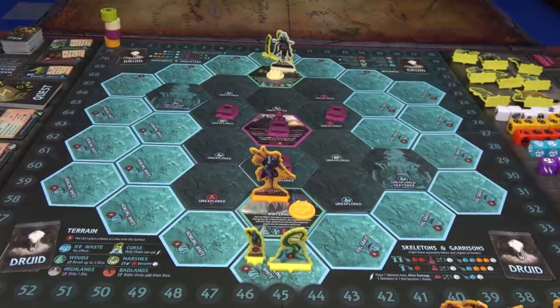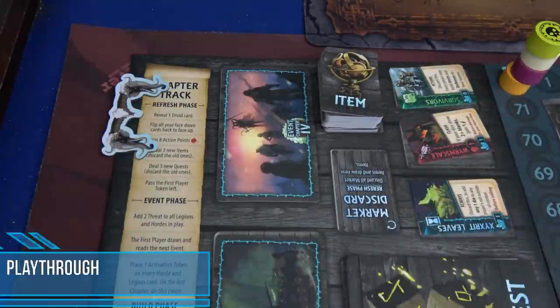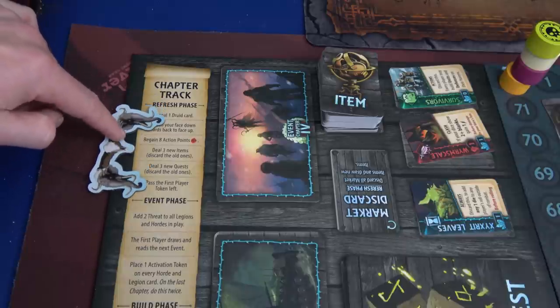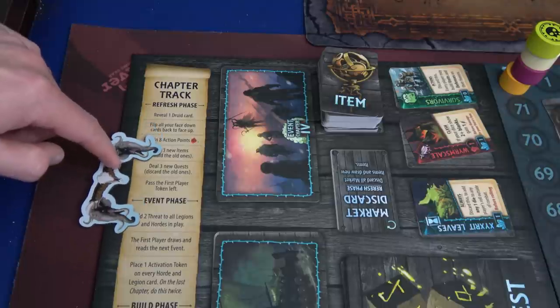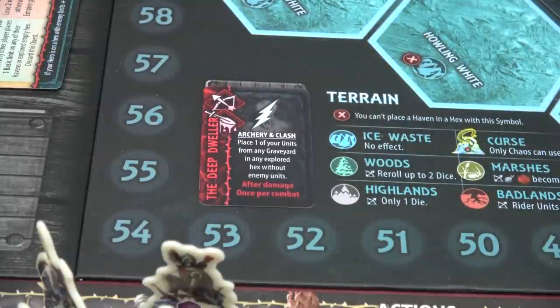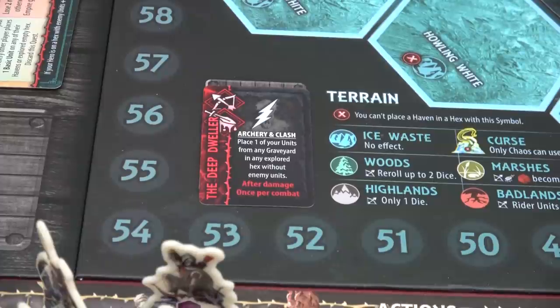With setup complete, let's jump in. The refresh phase is quick during chapter one: reveal one Druid card, ignore flipping face-down cards, and we've already regained our eight action points. We don't need to deal new items or quests or pass the first player token yet. Our first Druid card can be activated during the archery or clash phase: place one of your units from any graveyard in any explored hex without enemy units, after damage, once per combat. That means we can only use it during one entire combat — if it said 'once per round' we could use it every round.